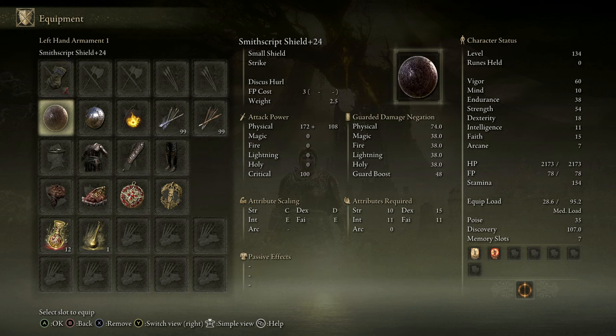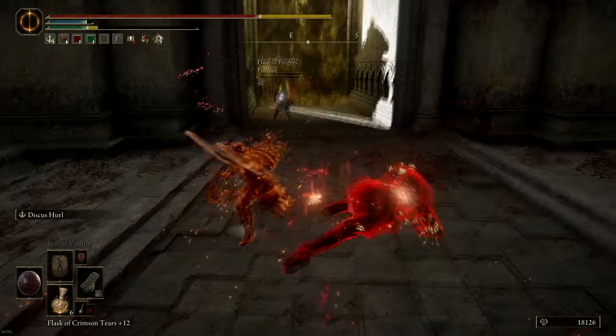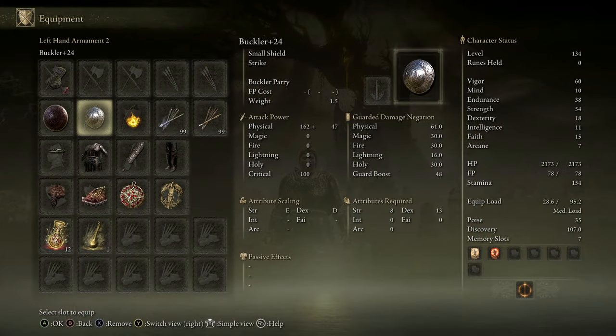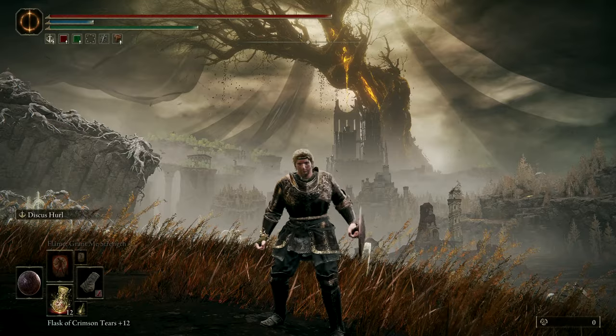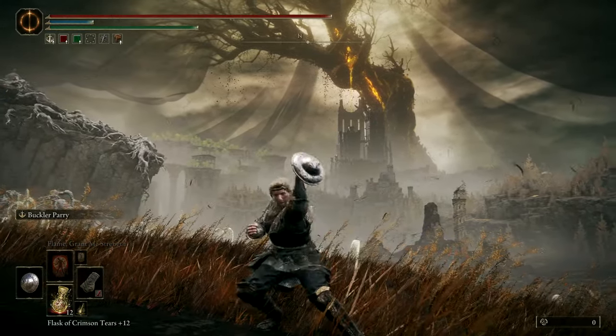The Smithscript Shield — of course we'll be using the Ash of War to throw it at enemies. Most people don't expect how fast it comes out, so it's actually very useful to chip enemies down. You can also equip a parrying shield in the next slot and try to sneakily use it while moving around to try and get an unexpected parry.